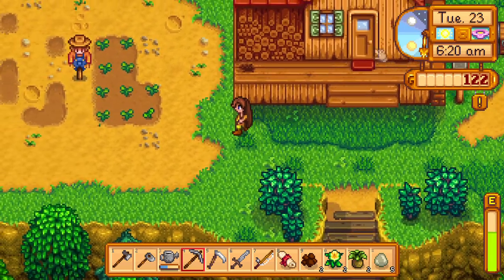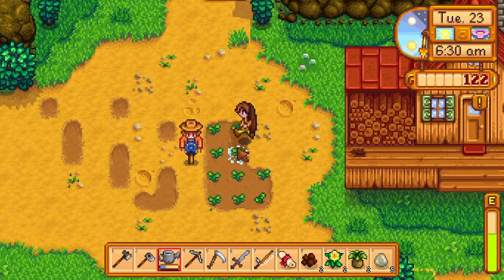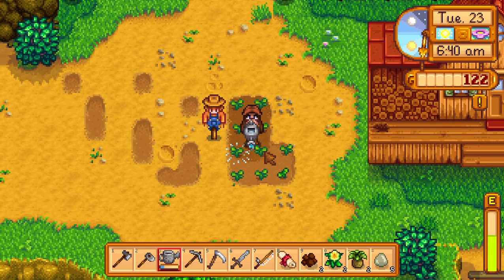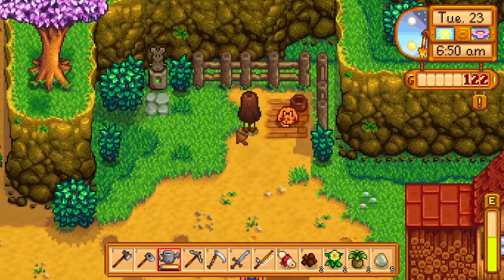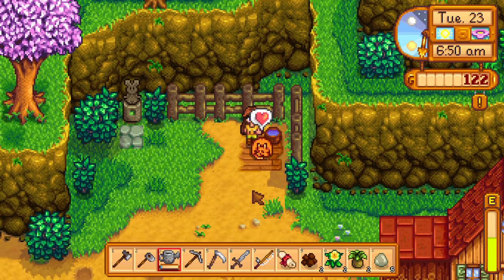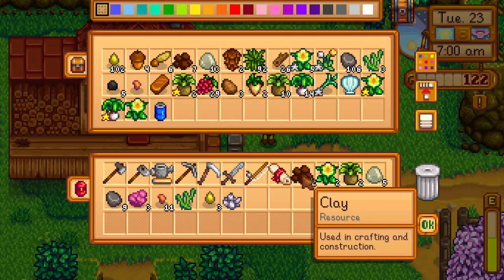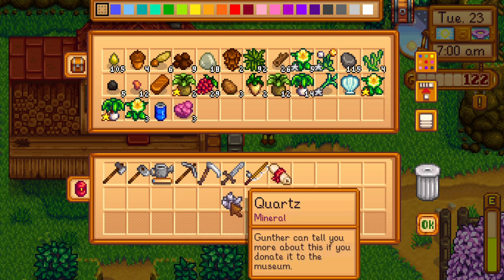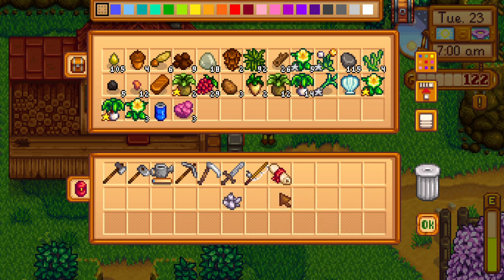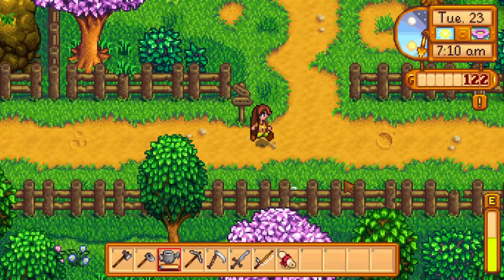I need to water things super quickly, then go to town and get the scroll donated, and then go to the beach and hopefully find Elliot to give him a gift so that I can get him to be my date for the Flower Dance. I honestly don't know what to give him though. The quartz also goes to Gunther, which is fine. Maybe I can buy a plate of food at the saloon, because that could be helpful.